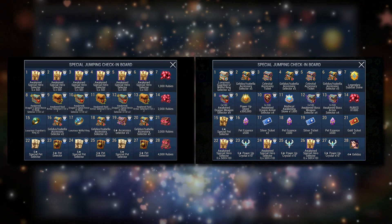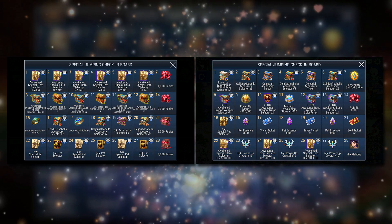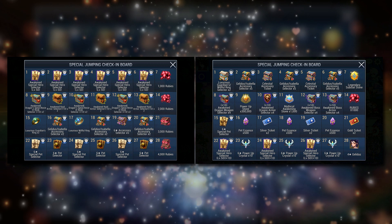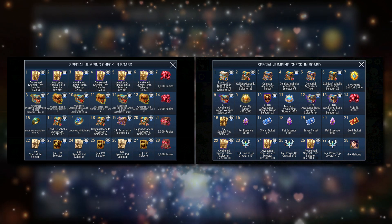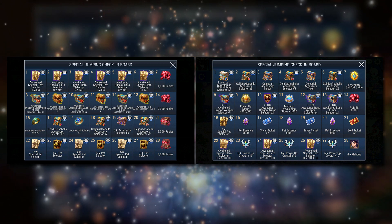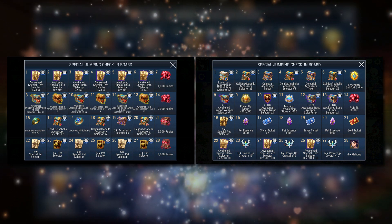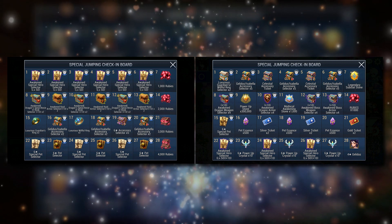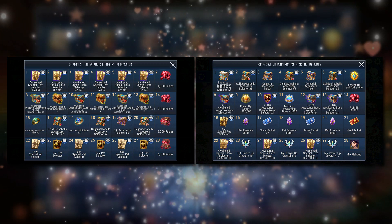Of course, with those provisions, there are much fewer hero selectors. We had 6 the previous time but now we only have 3. There is also a removal of normal accessories and normal pet selectors. Normal accessories are super easy to obtain so there's no issue there. Removing normal pet selectors could affect slightly because new players shouldn't be pooling for pets. But you really only need Mick, Mole and Aerys, so if you have those, you are good.